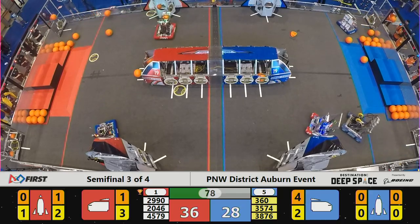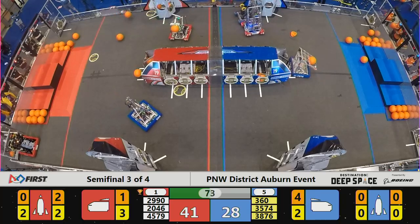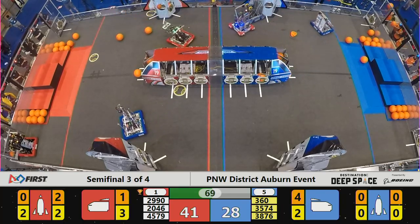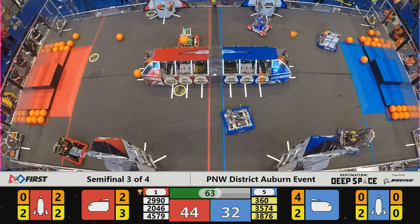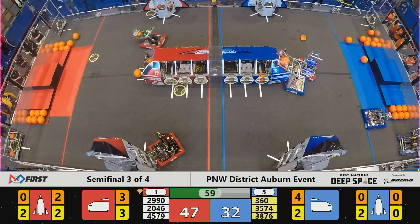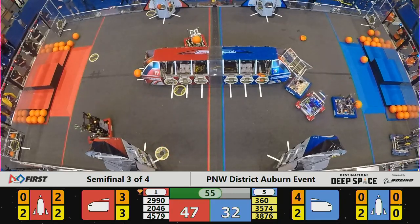It's 4579 chasing around after the High Techers machine as High Techers work on the rocket for the Blue Alliance on the far side. They throw them off. High Techers — cargo into the shuttle. Successful. 2990 with a minute to play. 47 for the Red Alliance, 32 for the Blue Alliance. All robots continue in action.